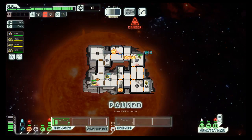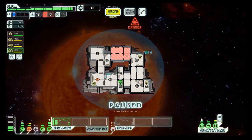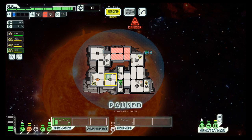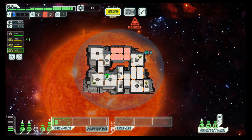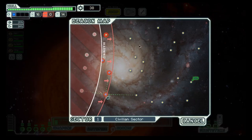Let's deal with the fire here real quick. Engines are good in putting out fires. If we power the med bay, they will heal up. And we jump.